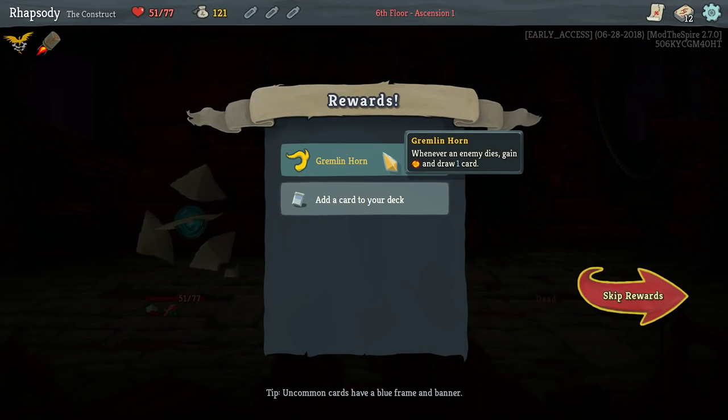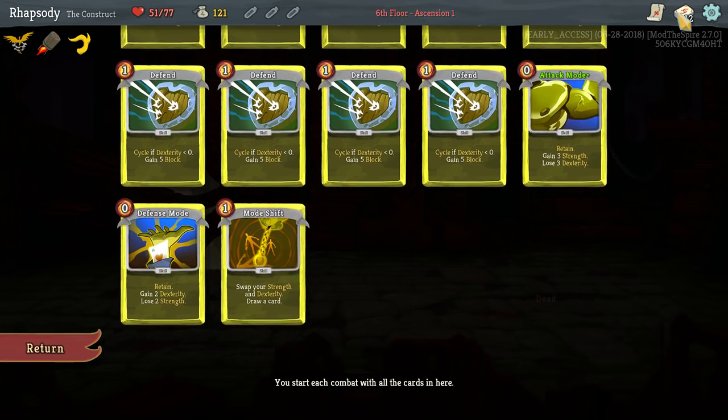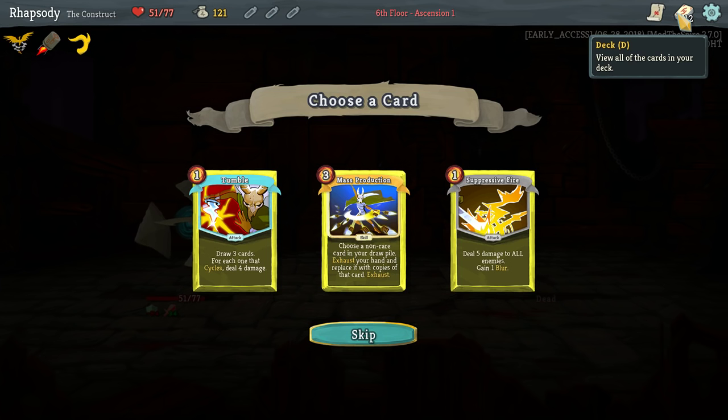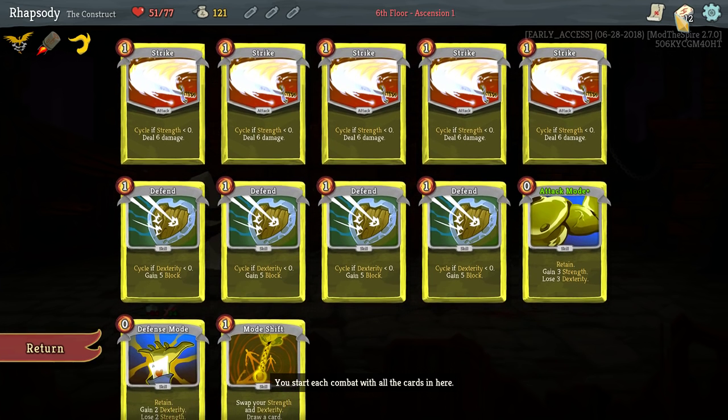Attack mode got upgraded. Gremlin Horn: whenever an enemy dies, gain an energy and draw a card. Tumble: draw three cards for each one that cycles. Not really. Mass production? Do I want to mass produce anything? Not really, at least not yet. I think I pass.